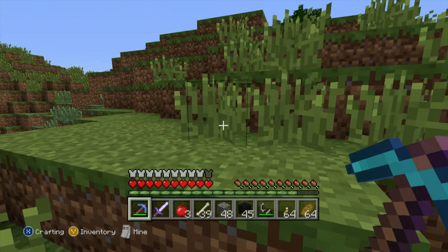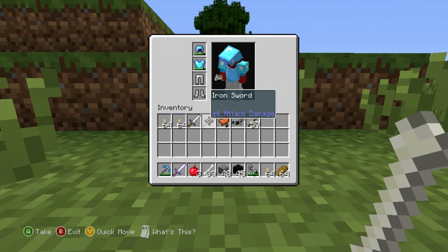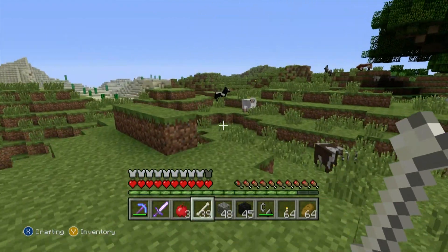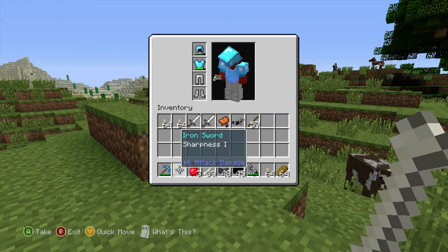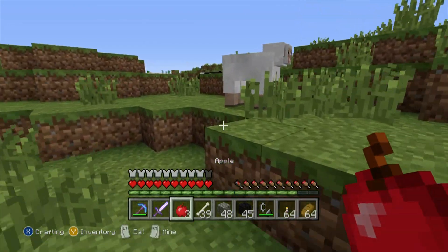I also brought some bones along just in case we need to make some friends, a saddle in case I find a horse, and some horse armor because I'm curious how it looks. We've got three swords — sharpness one. That's a shame, I was hoping for something better. And some apples to hopefully make friends.